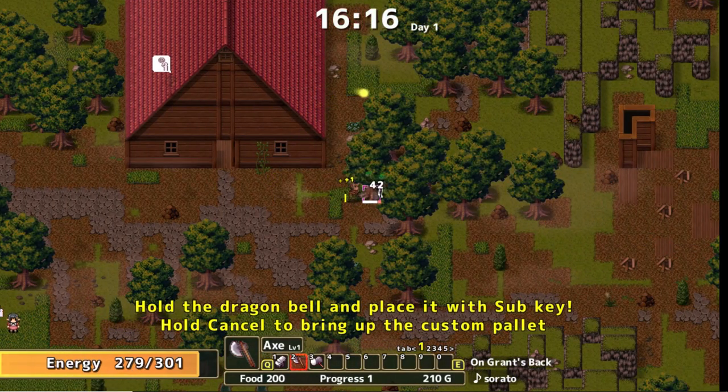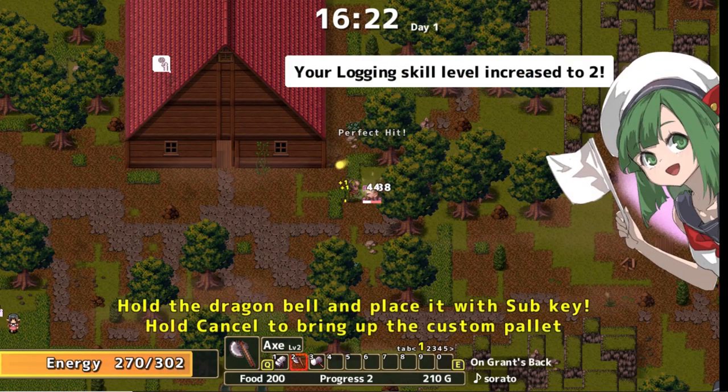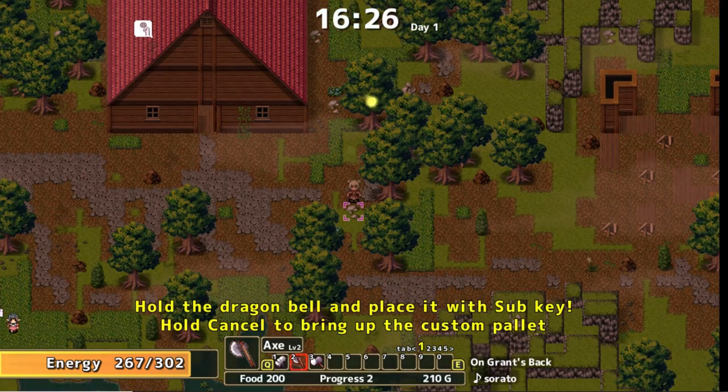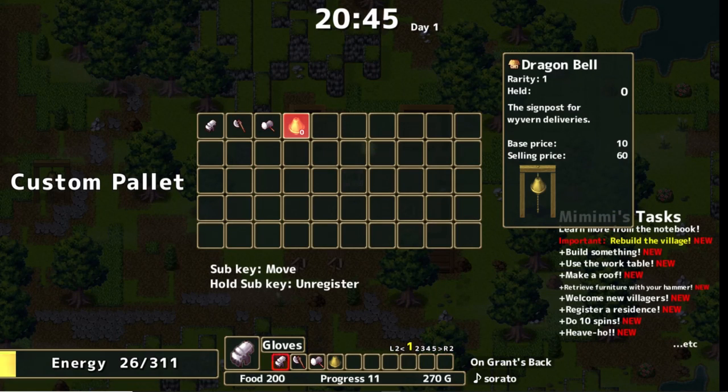And those first 10 levels of every skill — of which there are many — are pretty easy to breeze through, which resulted in essentially back-to-back trumpeting as I tried to get enough wood to build flooring or walls.